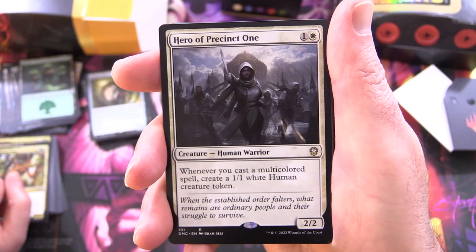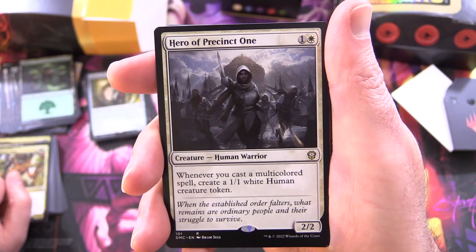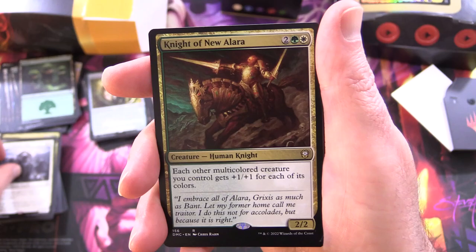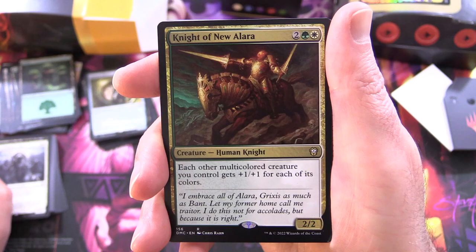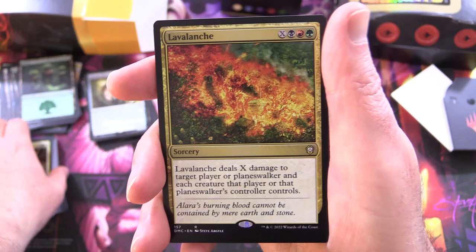June Blast: sorcery for seven — choose up to one creature, destroy the rest. Exotic Orchard: land, tap to add one mana of any colour that a land an opponent controls could produce. Fae Burrow Elder: creature treefolk druid, 0/0 for three — with vigilance, gets +1/+1 for each colour among permanents you control, and tap for each colour among permanents you control to add one mana of that colour. Hero of Precinct One: creature human warrior, 2/2 for two — whenever you cast a multicoloured spell, create a 1/1 white human creature token. We've got a bit of a printing issue here — bit off-centred as well. Knight of New Alara: creature human knight, 2/2 for four — for each other multicoloured creature you control, it gets +1/+1 for each of its colours. That is going to be pretty insane in this deck.